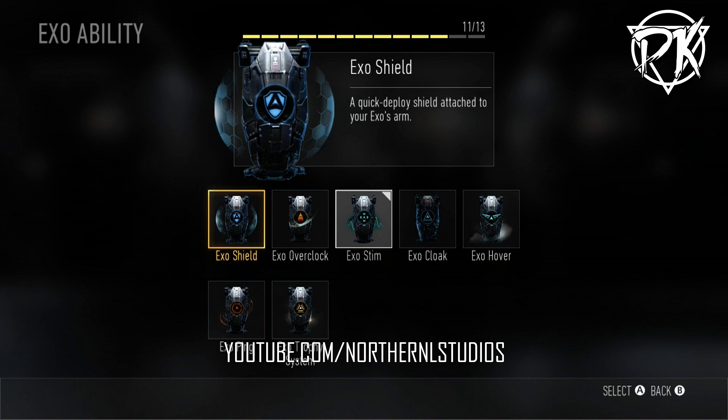Now let's actually talk about the XO abilities, and then I'll go into the launcher equipment. First up, we have the XO Shield — a quick deployable shield attached to your XO's arm. This is basically the riot shield returning. You tap a bumper and it pops right up. It lasts maybe 5 to 10 seconds so you can play peekaboo with people. If you don't pull it up quick enough they can kill you, and if you run out of time you're just a meat shield anyway. Riot shields should not be a big issue — don't sweat it.